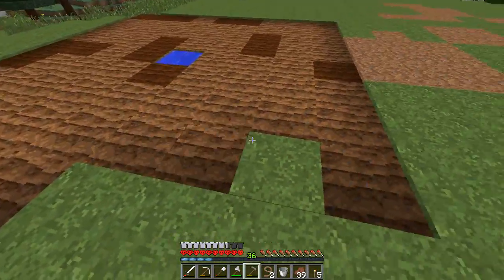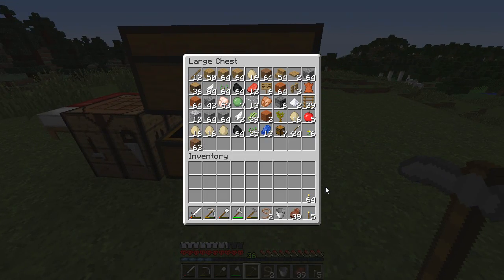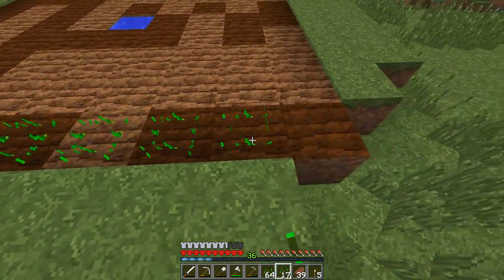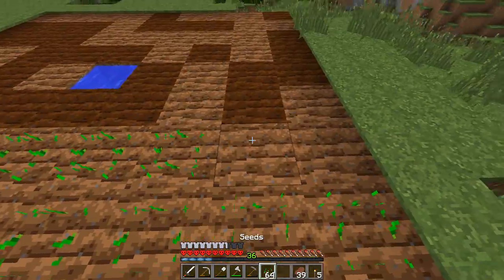We're not going to fill this thing up entirely with wheat. I think we have potatoes — but I didn't bring any potatoes or carrots. So we're just going to use wheat for now, get that off our hotbar. I'm going to run along here doing this.